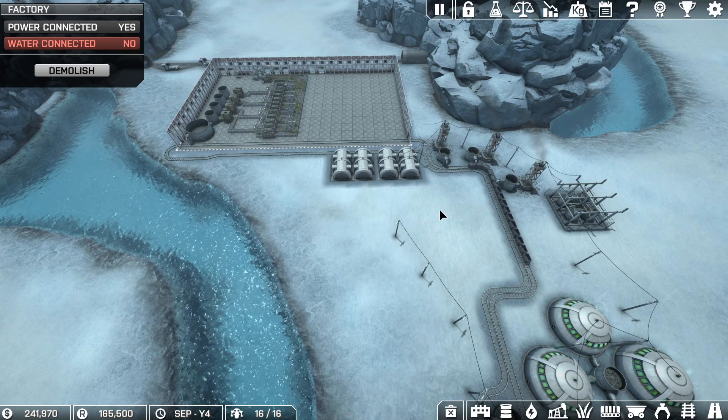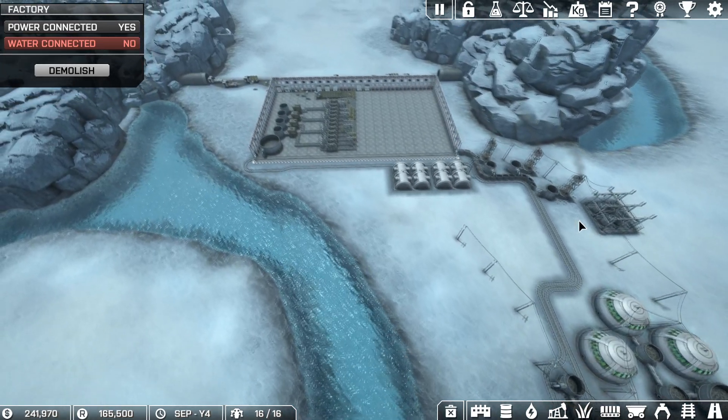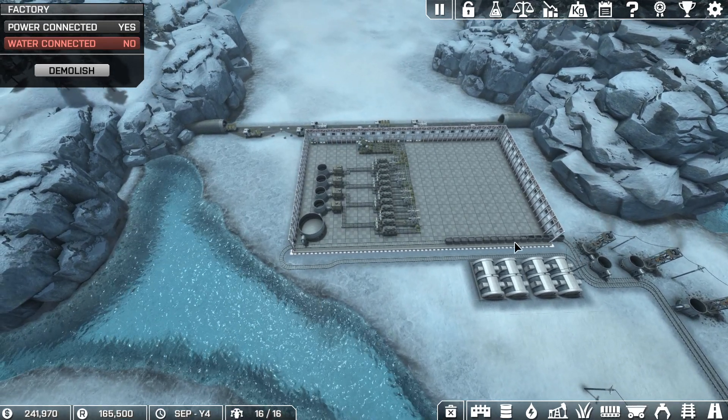Welcome back everybody, and today we're going to be checking out our bit of a system here because I've noticed that we're nowhere near filling the train. There are at least four or five carriages of the train that are going in empty, and some are half full.